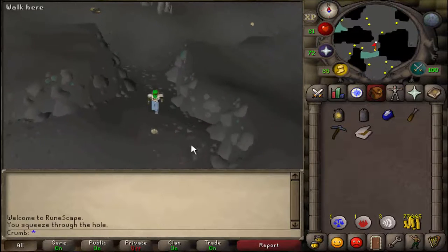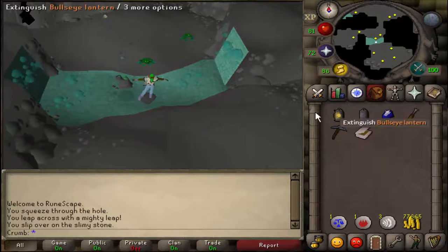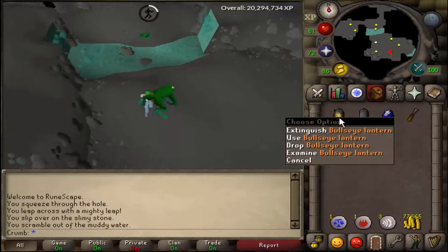We need to jump over this stepping stone here. Now, if you have candles and you fall on this, your candle will go out — just quickly use your tinderbox on it to relight it so you don't get hit too much. If you have a bullseye lantern, though, it won't go out.